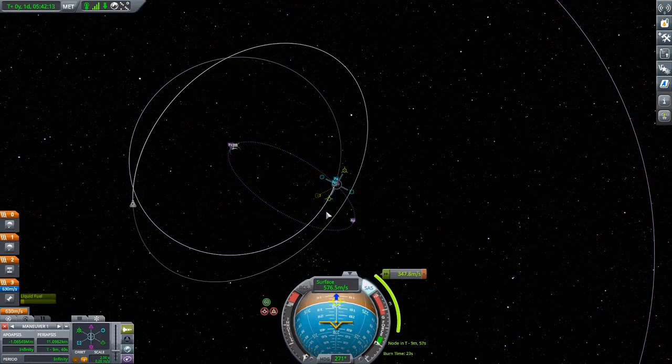Now we have a periapsis of... 57. If we accelerate a little bit more we're getting below 30. Let's get as low as possible — 27, 24. Yeah, 24 should work out. That's only 350 delta-v to get back! I'm going to write this down because this is going to help for Aldebel. Getting back to Kerbin is not 800 but 350 delta-v, maybe 400 for Aldebel because he's a little bit farther out.